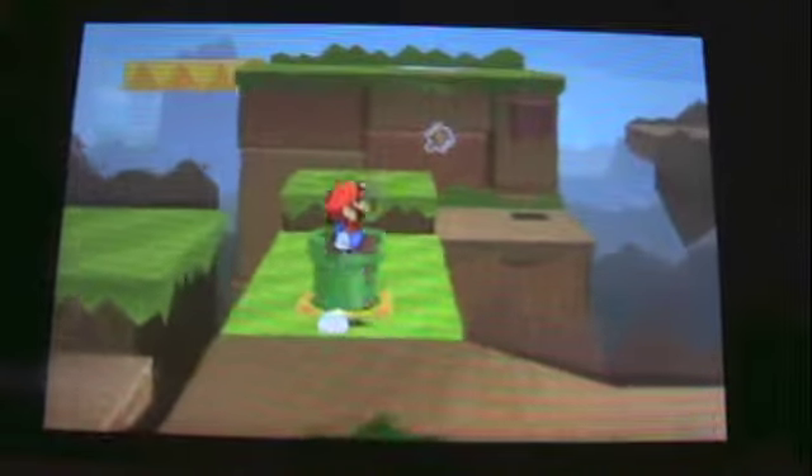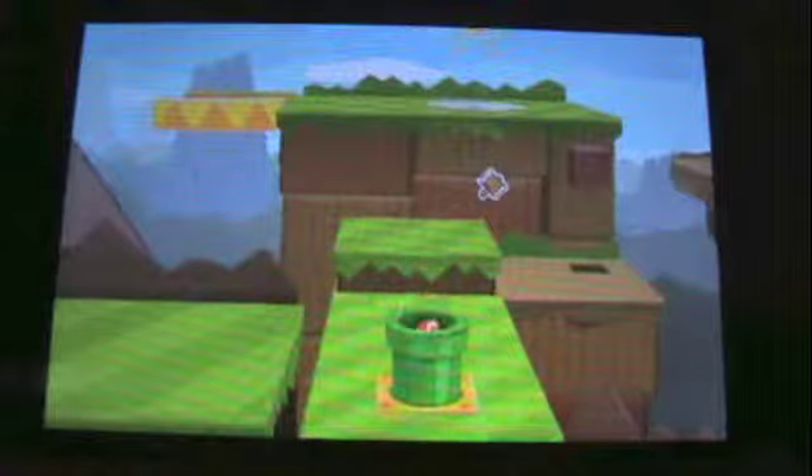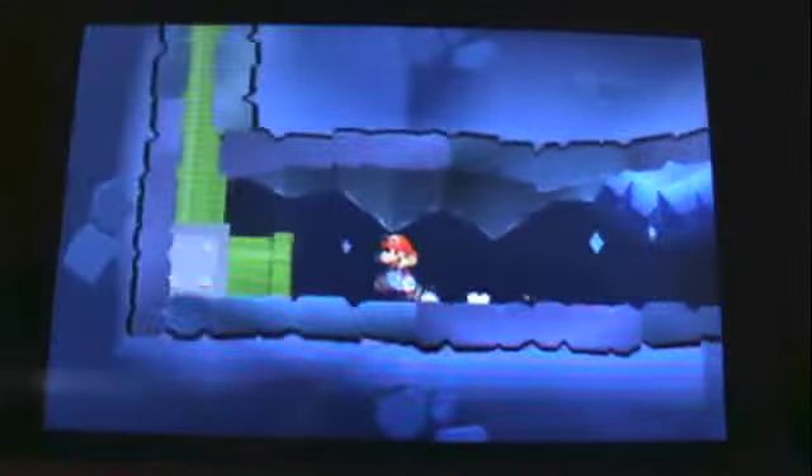After you hit that tree and that white gate is available, this pipe will show up. And if you go in here — oh yeah, secret door's right there too. I'll be showing where all the secret doors are. I'm going to come back and get the secret door secrets later.